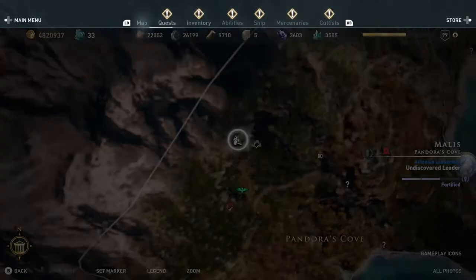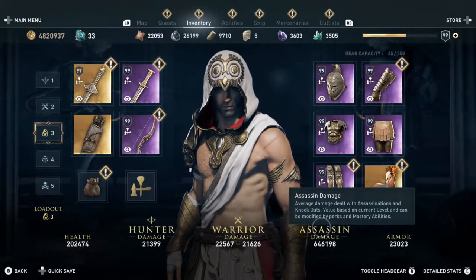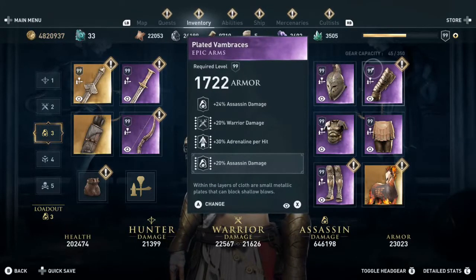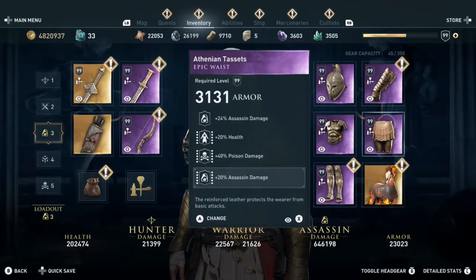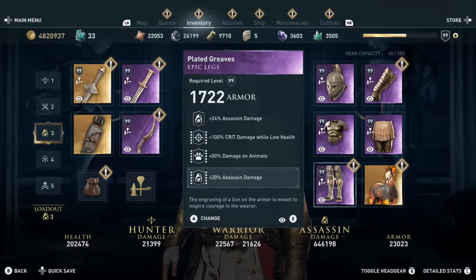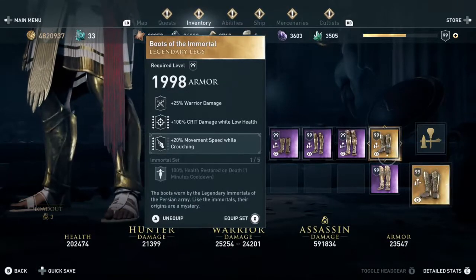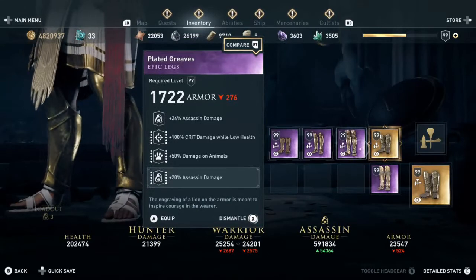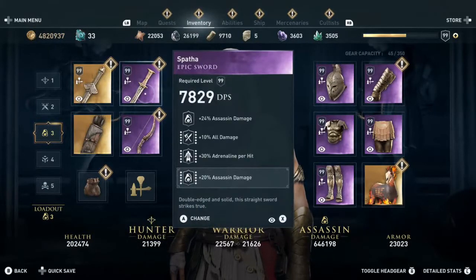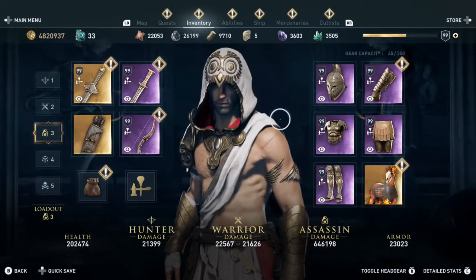Once you've done that, you want to start looking for armor. We'll start with the assassin armor. You want to find armor that has assassin on the top of it. I also like to find armor that has a little bit of benefits with the other pieces for assassination. You engrave and you can put another assassin perk on the bottom — so make sure every piece of your armor and weapons has two assassin damages, getting around 40 to 45% assassin damage each piece.